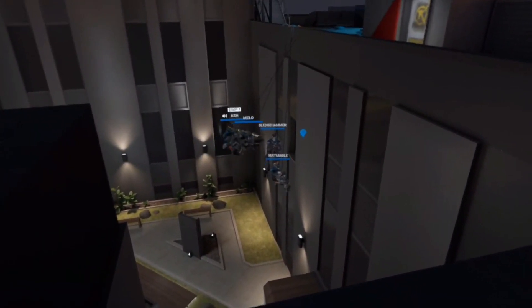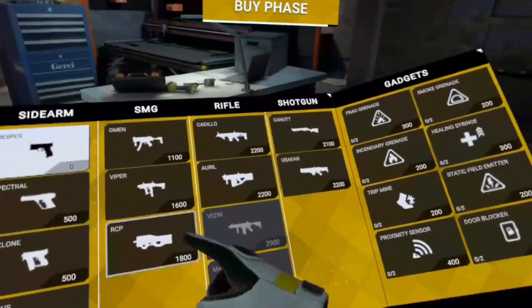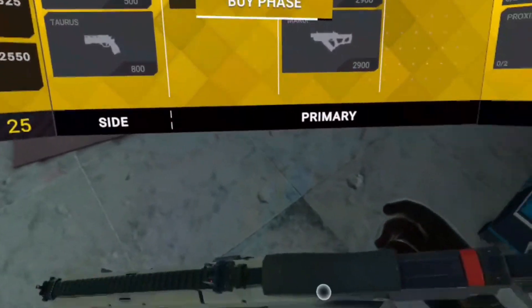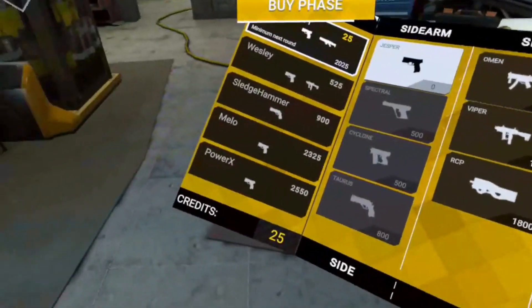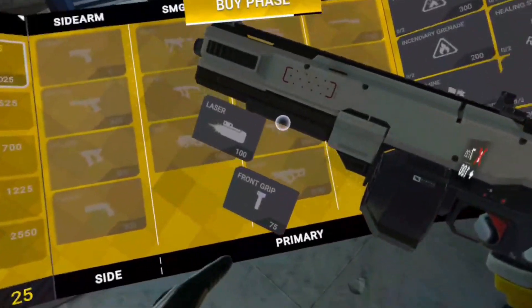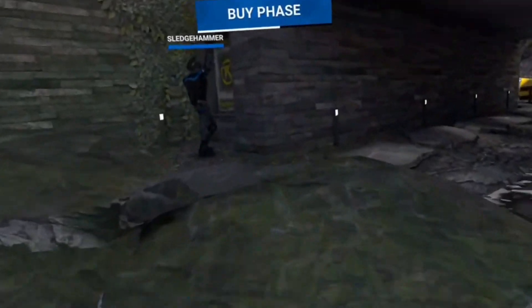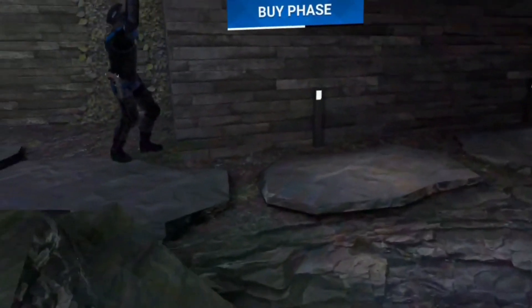Everything feels good, it feels snappy, it feels like it clips right into place. The buy phase has got a lot of selection — you can start off with probably just a pistol and then make money throughout the game to upgrade your weapons and get attachments and gadgets just to go around the entire place with them.